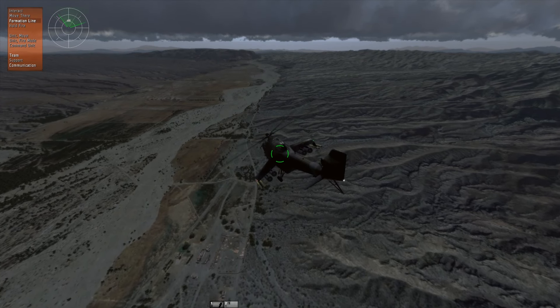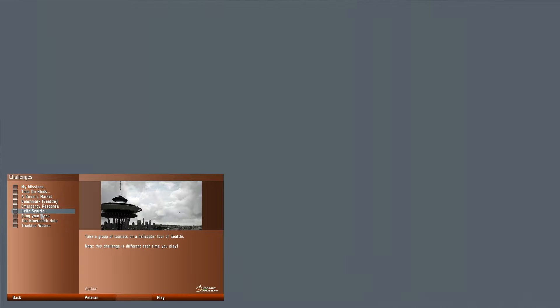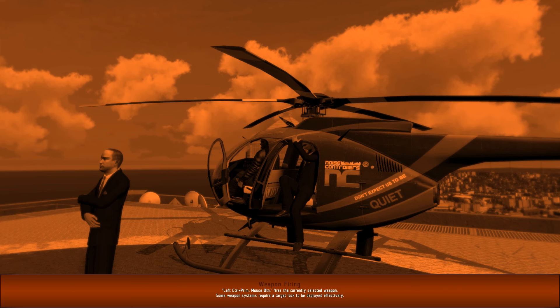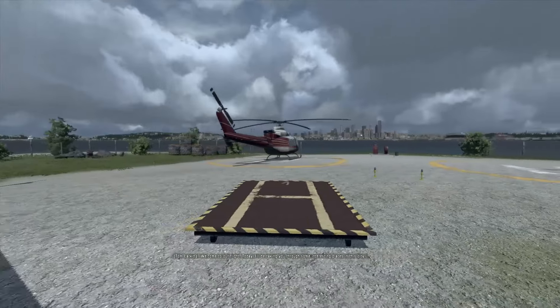We're going to have another option here - click on Challenge and we're going to go to Hello Seattle. Here we're going to take a group of tourists around a tour of Seattle. The amount of options you've got is quite good - a lot of options in the game like a flight simulator. There's a lot of options in this game compared to other flight sims. You've got a lot of missions, you've got a career mode. We are in the cockpit, ready to go. Let's auto-start the engine to make things easier. The cockpit is clickable as well.